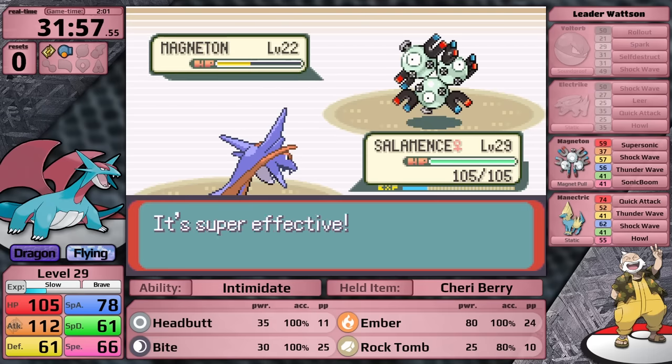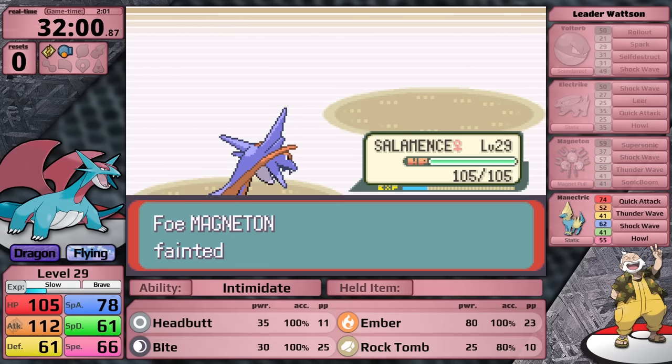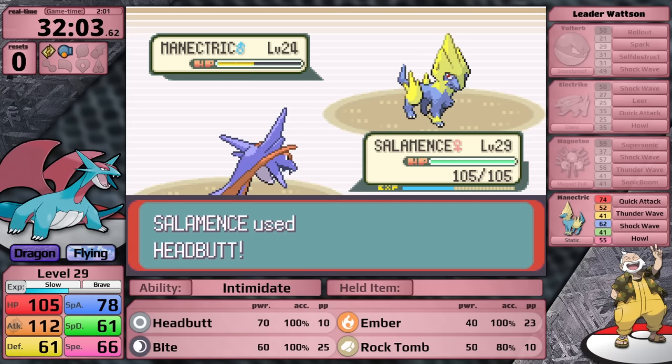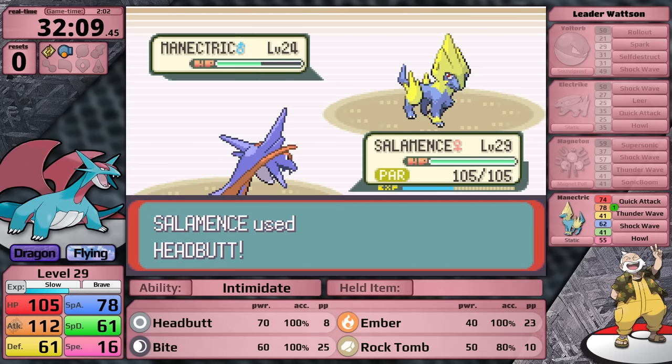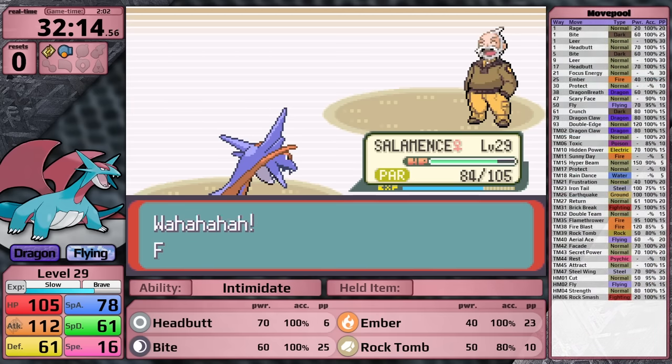I use Ember, doing half to the Magneton, then heal Paralysis, knocking it out for free. I've made it to the Manectric in a really good state. I go for Headbutt, it does more than half, activating Static and causing Paralysis. Manectric eats a Citrus Berry, I attack it to low health. Watson has two Super Potions and tries to use them - potentially Paralysis could cause me to miss. That said, even when Manectric does get to attack, Shockwave does very little because it's neutral against Salamence. Salamence takes an easy first-attempt victory.